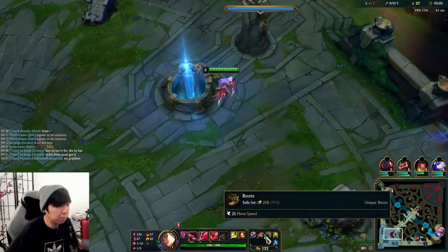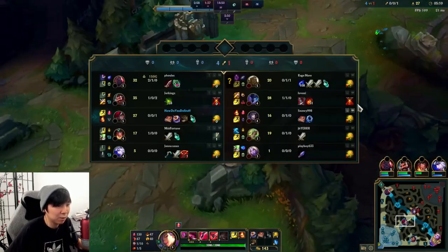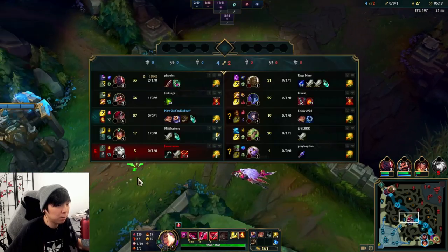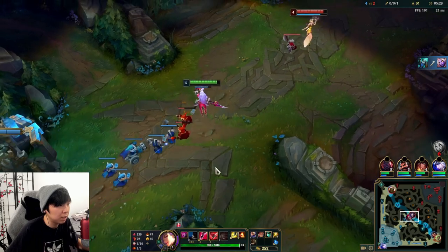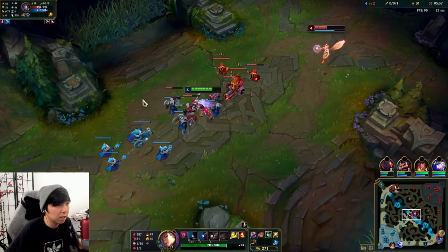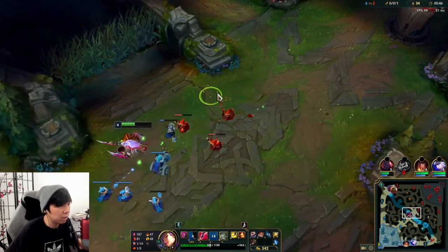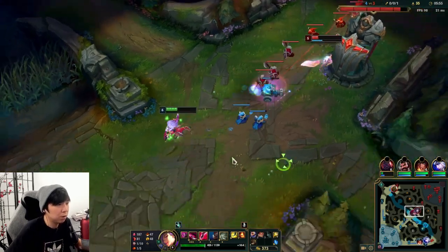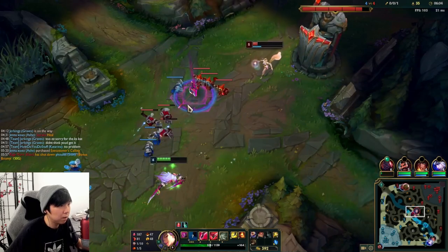I don't really feel pressure mid lane in this elo — I can play super aggressive and a lot of times they don't come. I'll take this time to ward here because I have time; the wave is pushing into me. I'll ward the bot side because Nocturne was down there. Now I can pressure Ahri again. When I jump in on a dagger I move side to side to make sure I don't get hit by charm. She didn't use Electrocute and now she's low — I jump in because she's still stepping on the dagger.